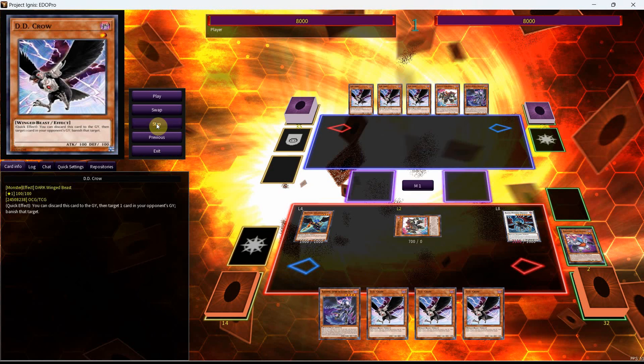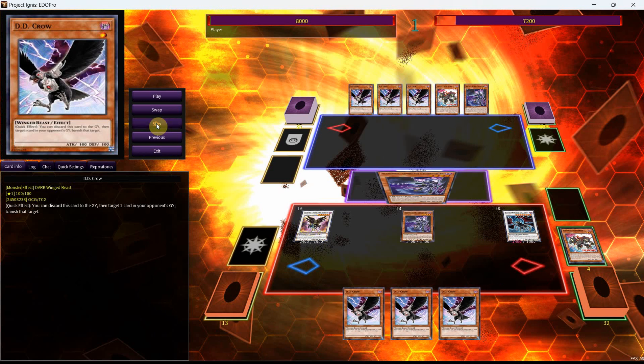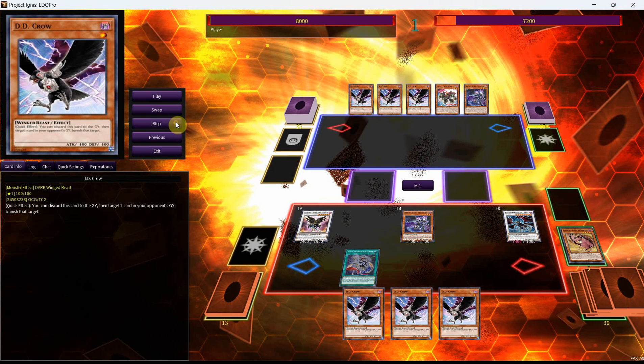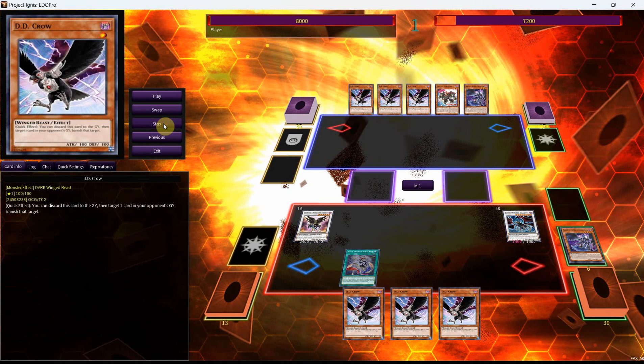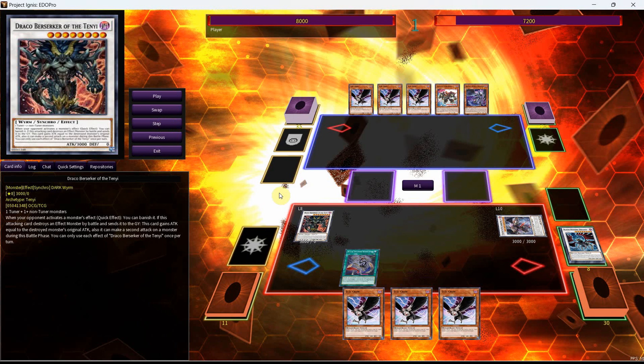We're now able to go into a level 6, which is Nothung, and that'll give us the extra normal summon for the Suthri, which will get us the addition of another Blackwing monster as we get the Shemal to hand. We'll use the Shemal's effect, which will place the New Whirlwind onto our field. We'll use the Suthri effect to tribute itself and give ourselves a level 2 tuner token, and this will give us a Synchro 8 with the Draco Berserker of the Tenyi. Then we can use the New Whirlwind to revive the Vata, allowing us to go into our Full Armor Master while keeping 3 cards in hand.